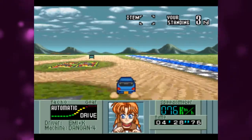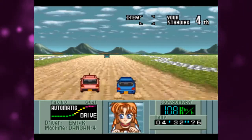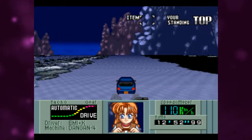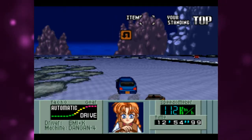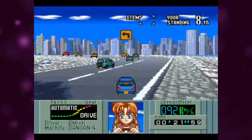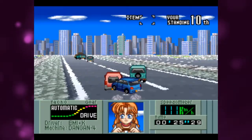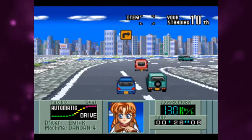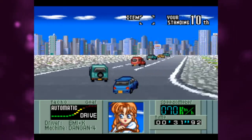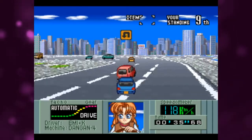Character choice doesn't seem to affect gameplay, and I'm not sure if the car you pick does either. Your character appears down the bottom during gameplay — they steer as you do, left and right, and they react to the race going on around them. When you get ahead of another racer they will have a positive response; if you fall behind, they will be understandably upset. It's annoying when all the cars are clumped together, because they'll keep making noise and gestures, distracting you from the game.